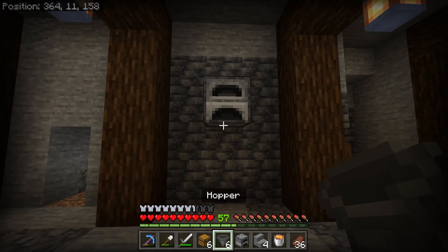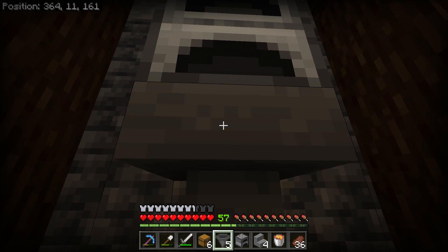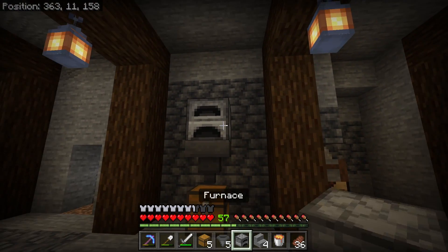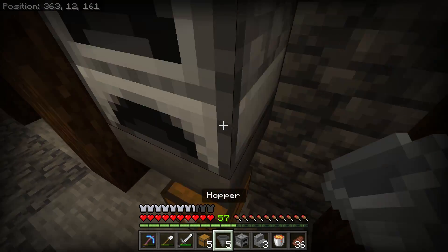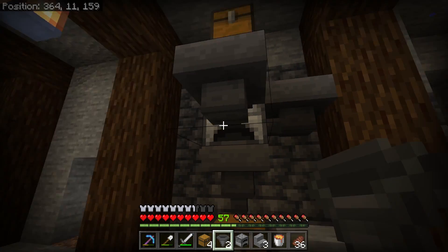So far we've been using a pretty basic furnace setup. I want to talk through the mechanics of a furnace so you can better understand how to automate this. By placing a hopper on the bottom of the furnace it can extract items. Hoppers pointing into the top of the furnace will be used as an item input for the items you want to cook.